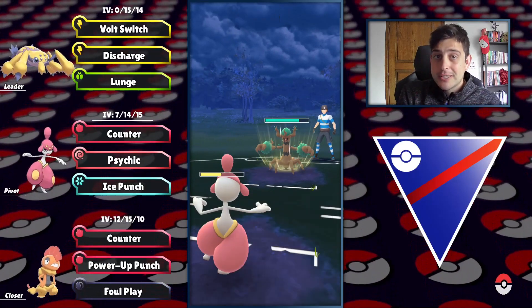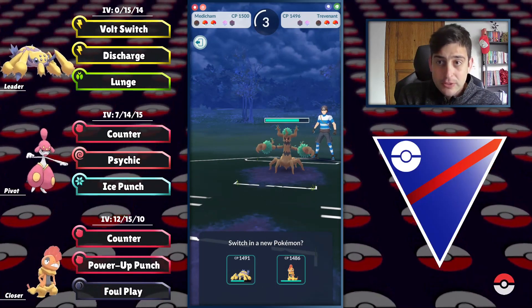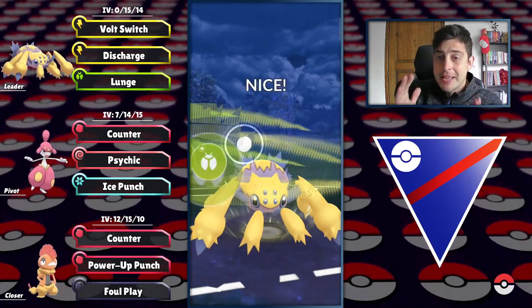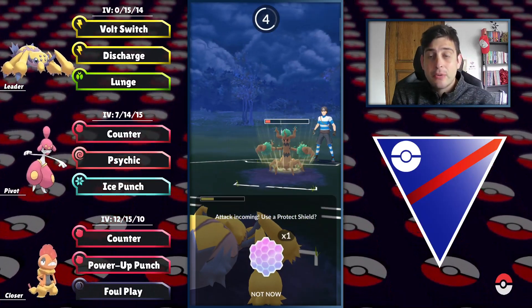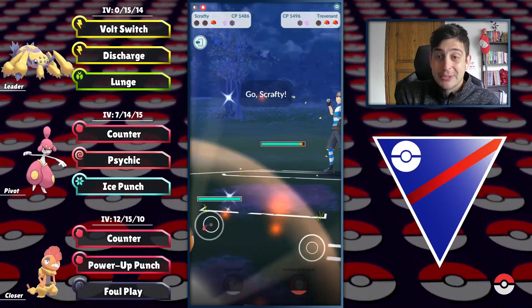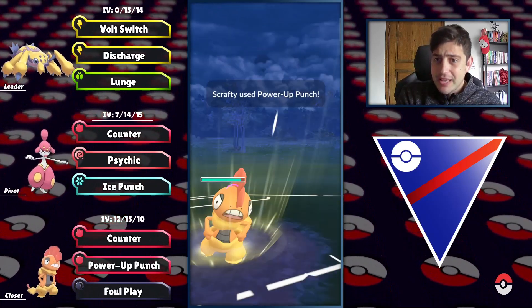Taking the shield out of Trevenant puts me in a weird position, but I can go back in with Galvantula, bring the debuff on Trevenant's side, and they cannot farm me down — they still need to spend energy. We absolutely destroyed that Trevenant with our total damage output, now having Power Punches on our side buffing up Scrafty's attack stat.